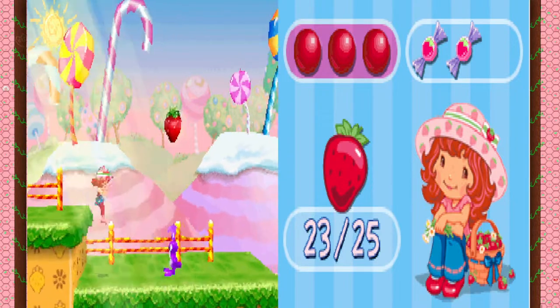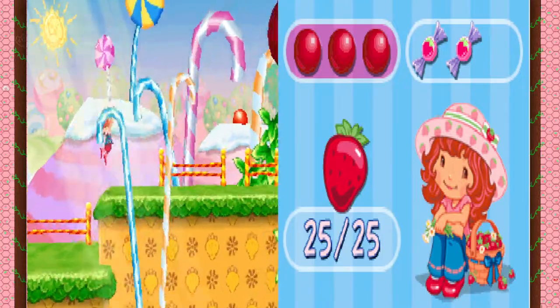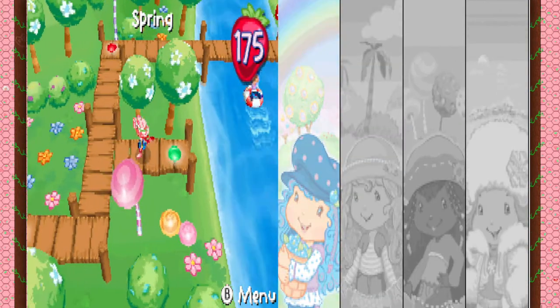The rabbits are my enemy. Good thing we got all the berries. We're done here. Rabbit Hollow, we're done. I wish these levels had names. It would be nice if they had some names and not just Spring 1, Spring 2.